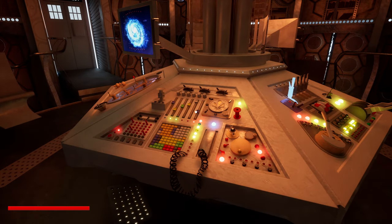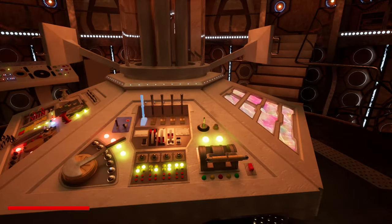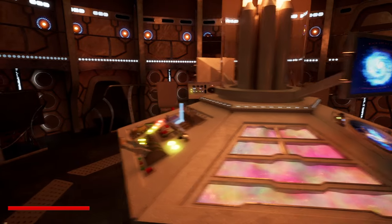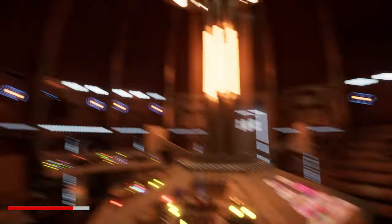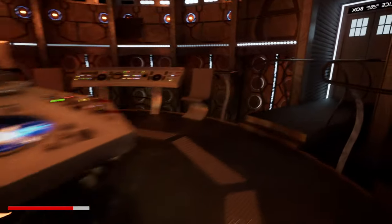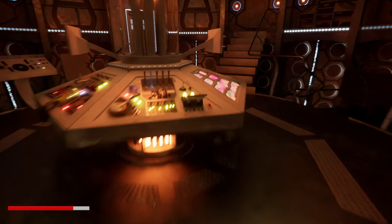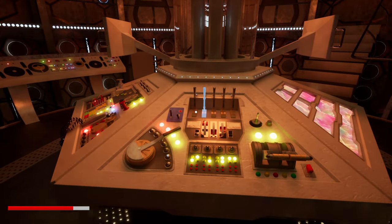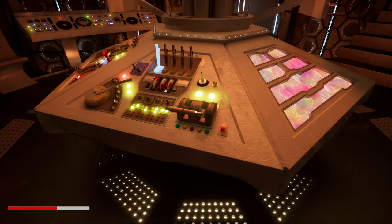If you do not press those, you will start taking damage. So if I just wait this out, as you can see I've taken damage on the health bar on the bottom left. The health bar is set to 100 and it takes away 20 health each time, so you get about 5 turns before it reaches nothing. I've done more damage — so 3 more tries.